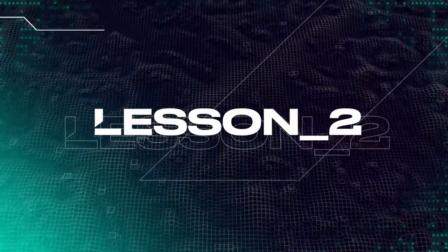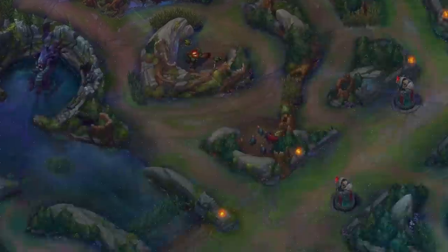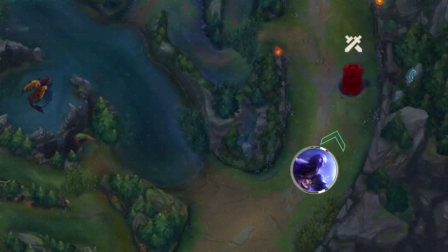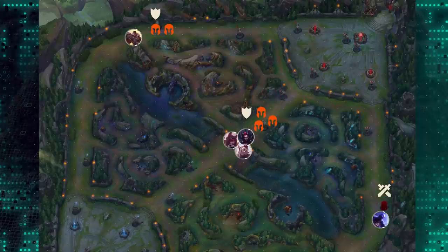Lesson 2. It is important to synchronize pressure on the map. By exerting pressure in multiple lanes simultaneously, you ensure the enemy team has no ability to make a play without losing something in return, and can often shut them down from acting entirely.